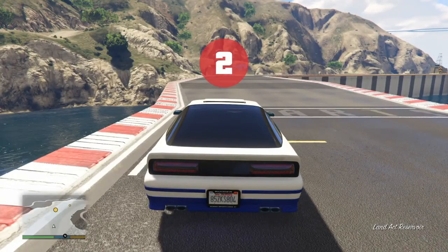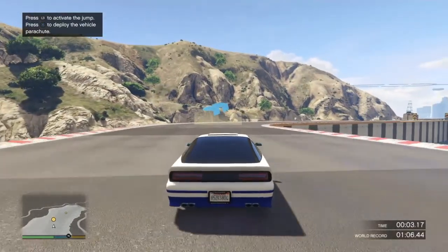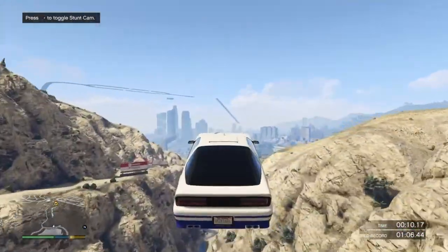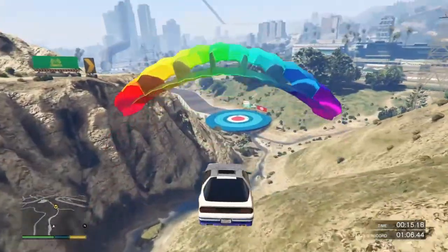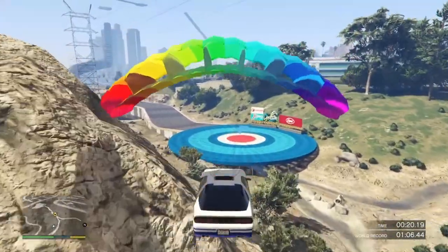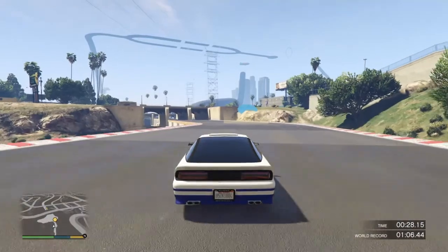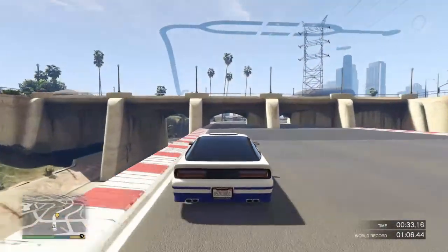Hey, what is up guys! Today I'm back with another video of Stunt Called Damned. I'll be taking you through this lap and telling you what you can do to win. Coming up to this first jump, there is a trick where you can skip this air time and save like five to six seconds or less. I haven't mastered it yet and I will be showing you it in another video. It's a pretty easy track - you need some off-road wheels to get some more traction.